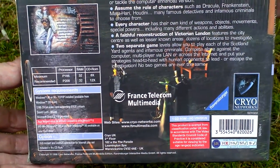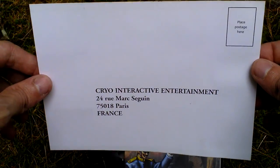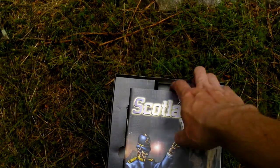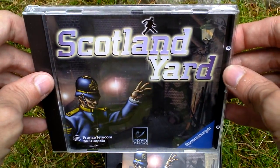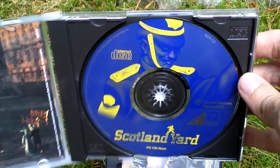Also system requirements as you can see. Now it is a sleeve style box — if I remove the sleeve there is just a plain black box below, and inside first of all there is a registration card. Next there is the game of course in a jewel case, here is the media, the CD with the game itself.